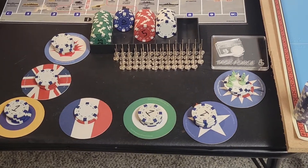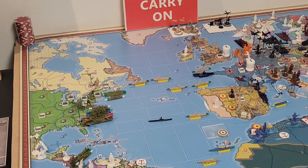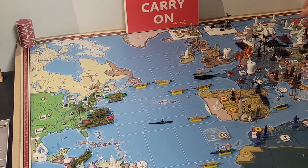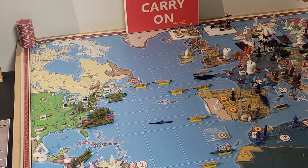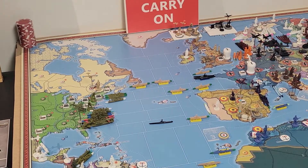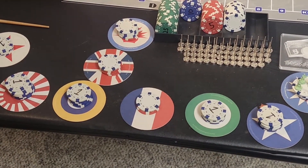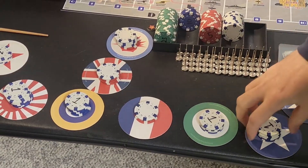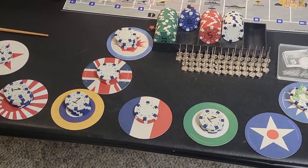Looking at the map, there are no Russian subs or German subs on the shortest Lend-Lease path - we're going to send it all the way up through here to Kola. So 23 bucks straight to the Russian coffers. They also have the ability to buy all their land units for one IPP less on their turn, so added to their 23 they already have, now they have 46 to spend.